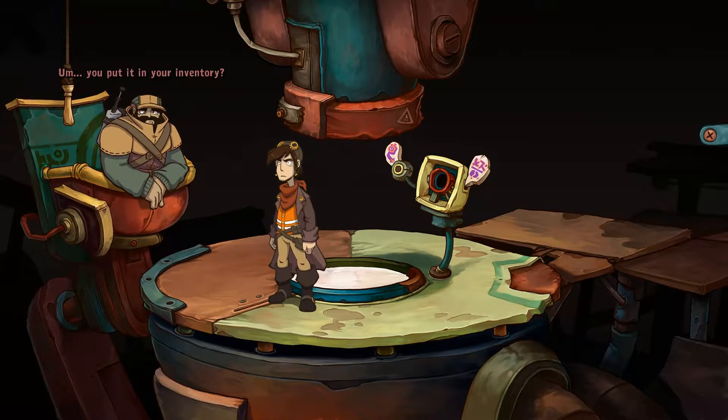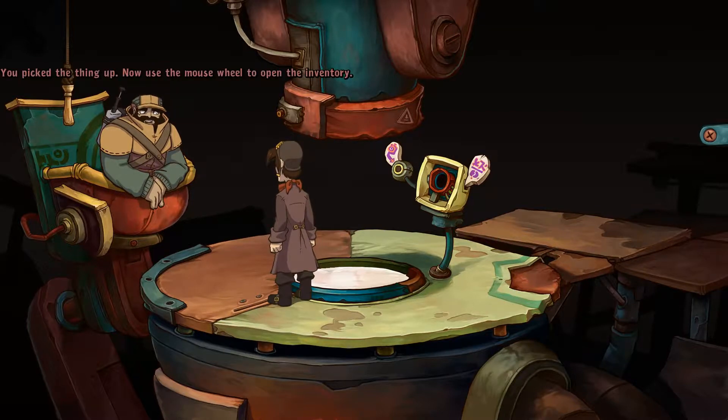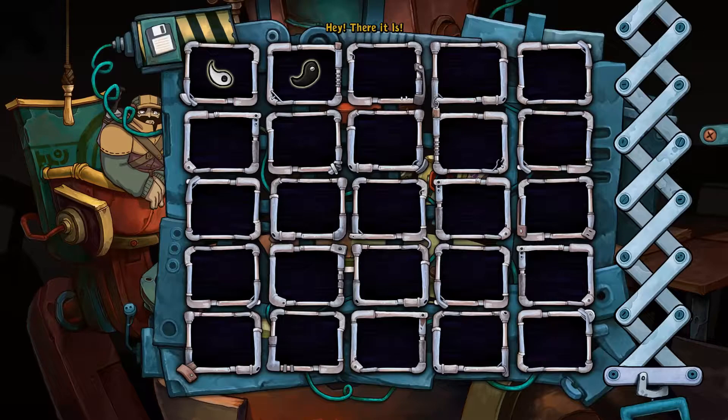Where did it go? You put it in your inventory — you know, where all your items go. You pick the thing up. Now use the mouse wheel to open the inventory. Hey, there it is. Exactly. Now this is your inventory. I knew that. Here you can view all the stuff you're lugging around. You remember how to do that, don't you?